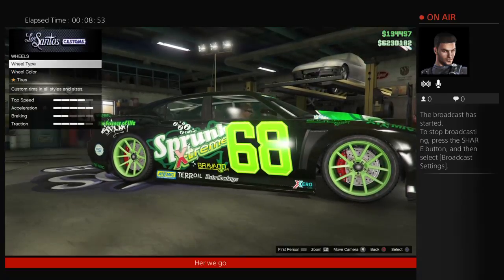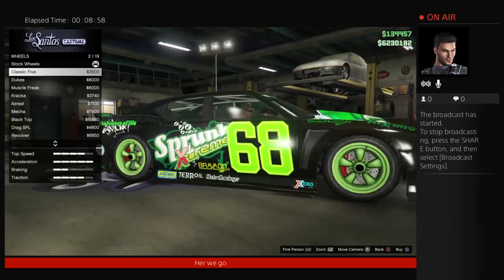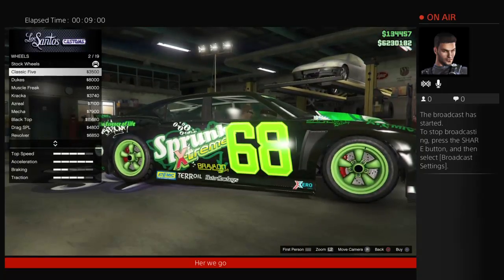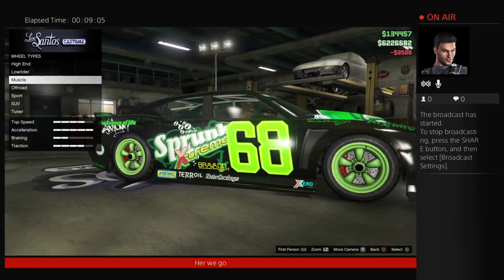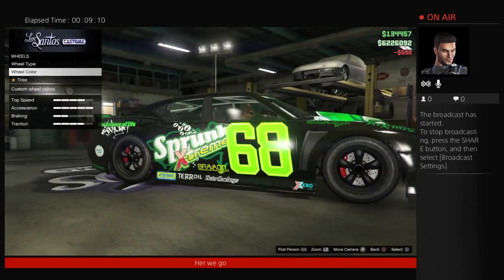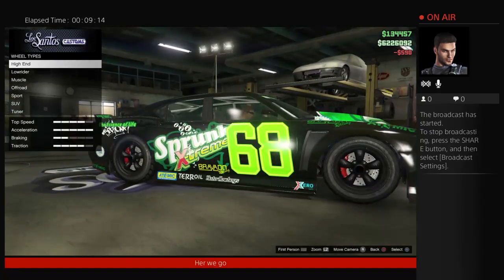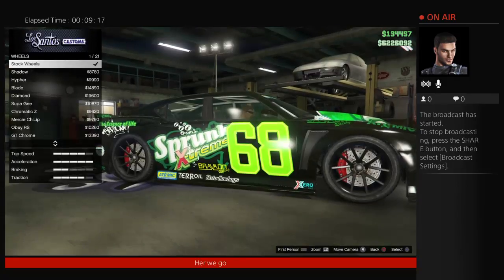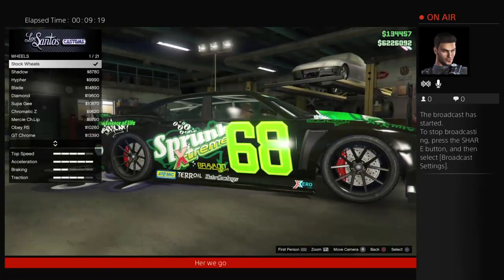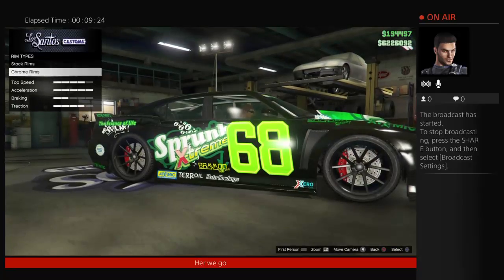As you can see, you can't change the color on the stock rims directly. So what you can do is find the cheapest rim set — these are the cheapest — get them, go back, and change the color to black so you can tell the difference. Then go back to stock rims and as you can see the stock rims will now stay black. That's the way you can change the stock rims color.